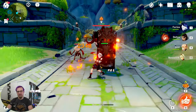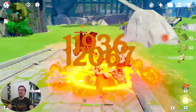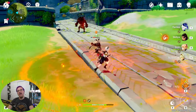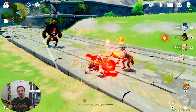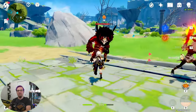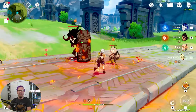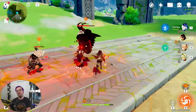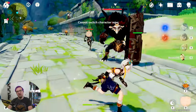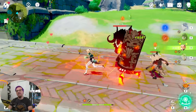Now let's talk about Bennett's burst. His burst lays down a field of pyro, dealing an AOE pyro instance on hit. Inside this pyro field, your on-field character gets an attack buff and is healed if they are below 70% HP. It gives an instance of healing if they're below 70%, so if they're around 68% HP they'll get another healing instance that could take them well over 70%. Once they're over 70%, the healing stops. As you can see, Bennett got healed and has yellow arrows around him — those arrows indicate the attack buff.